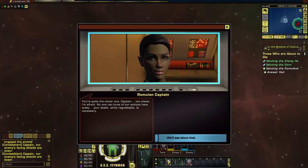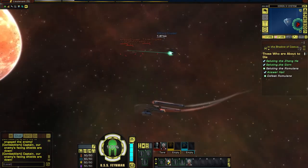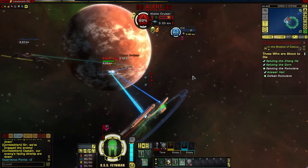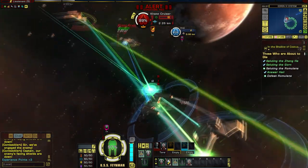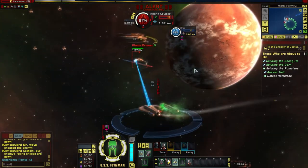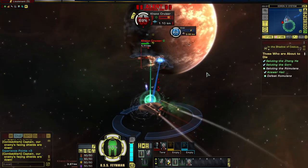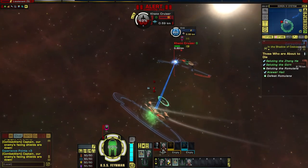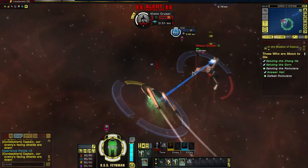A Romulan decloaks: 'It wasn't my idea. No one can know of our actions here today.' In early battles there's not much sophisticated going on — I'm not using a bewildering array of abilities. The only special ability I really have is the high yield torpedo from Tarsi. I was hoping the shield would be down on that side when the torpedo went.